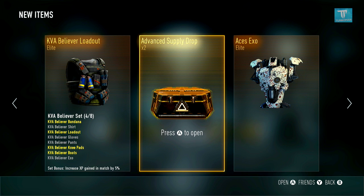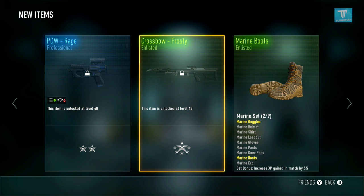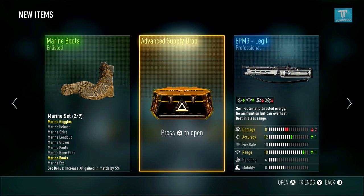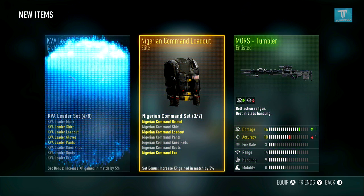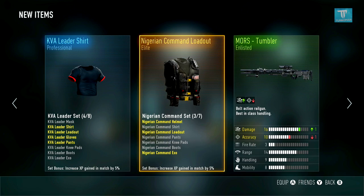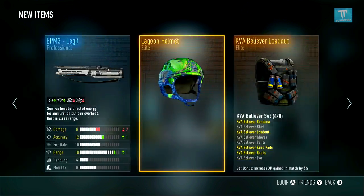Two more to go — come on, please give me the STG 44! We have everything but that. Alright, the last and final supply drop, let's do this. Oh man, that was pretty bad — but anyways, let's review what we have.